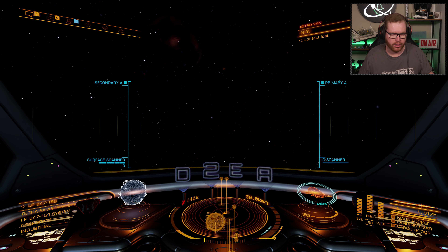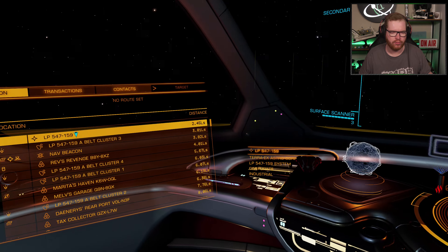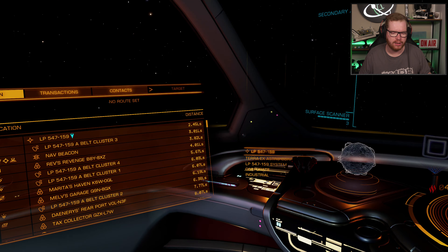So if you're new to the game, welcome. First of all, you need to locate the station on which you want to dock. We're going to head over here and open up our system map.